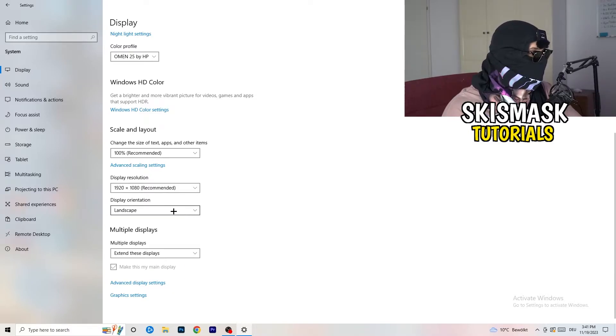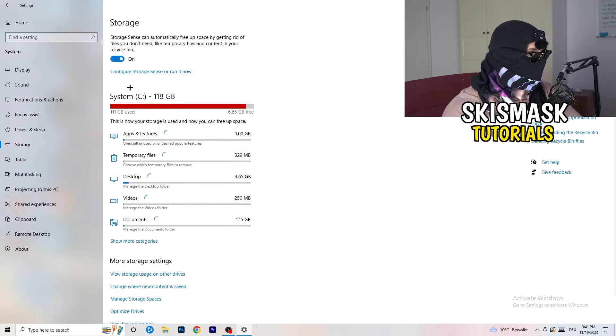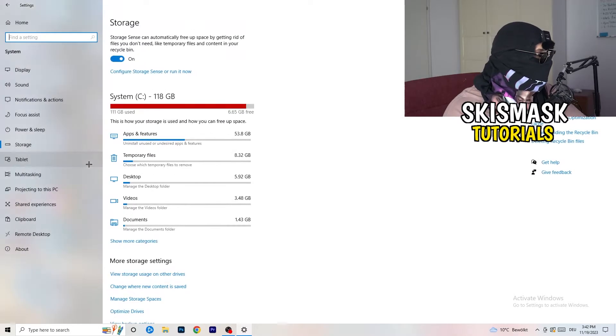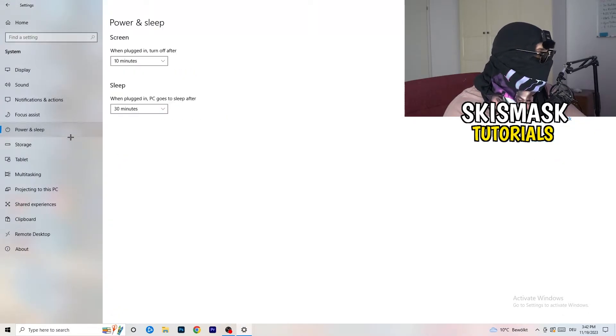Next, on the left-hand side click on Storage, then click the hyperlinked text that says Configure Storage Sense. Copy my settings: Storage Sense set to every week, delete temporary files that apps aren't using after 14 days, and other files after 60 days. Then click Clean Now. This will free up storage and help you a lot — just note it takes some time to clean temporary files.